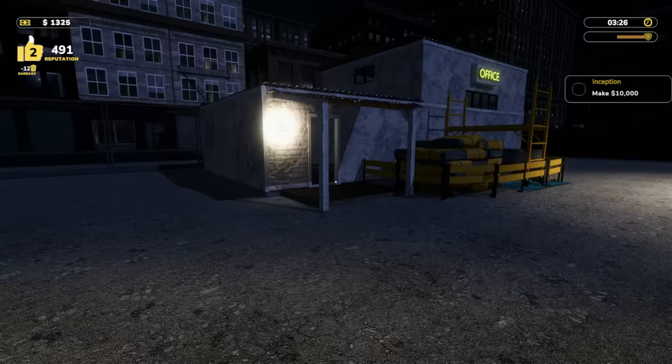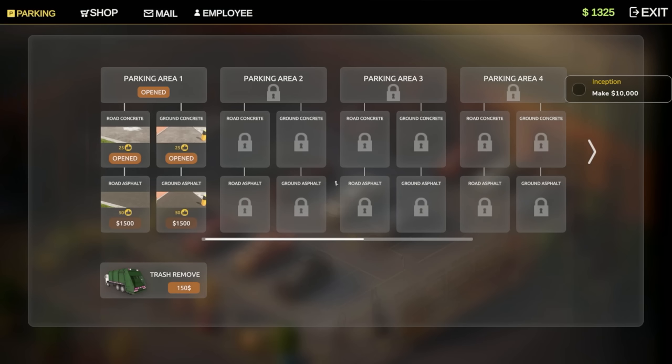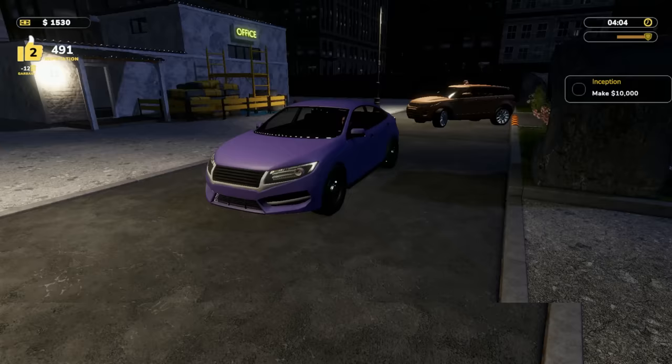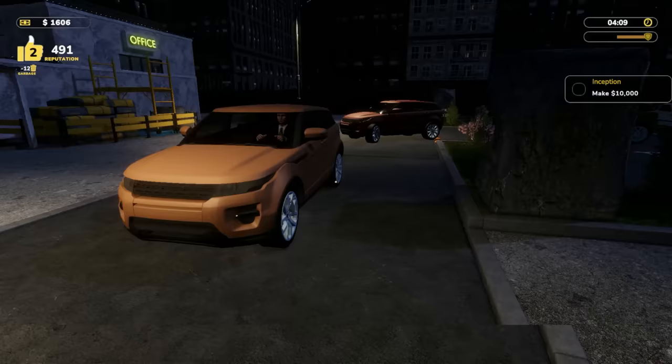Can I sell that? Oh, you're actually waiting for me — wow. Remember her license plate, she's never coming back, she's banned for life. We're close to level three at 491 reputation. If we upgraded to asphalt that would probably do it. We'll wait until we hit 1500, then do ground asphalt and road asphalt.